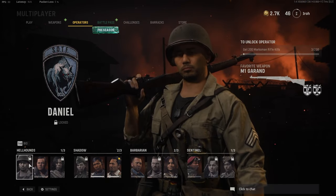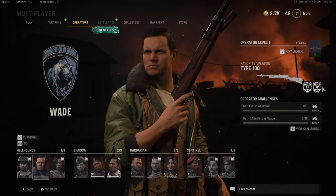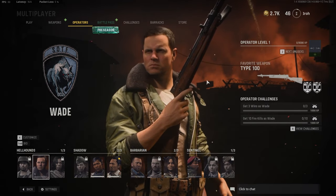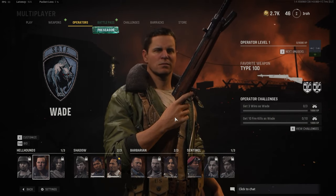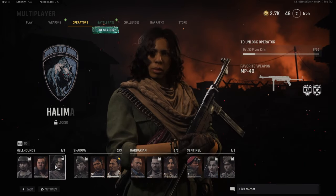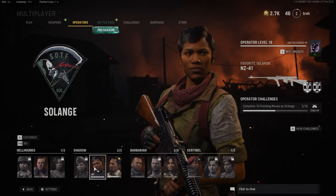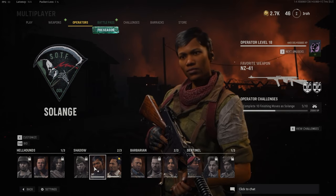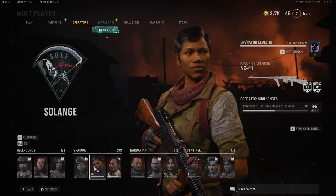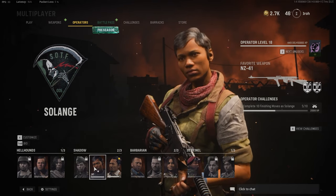Each operator has their favorite weapon. As you can see here for Wade, his is the Type 100, and you can see the little XP token icons. If you're using Wade and you're using the Type 100, you will get double XP for Wade the operator and for the Type 100. There are only 12 operators, so only 12 weapons with this benefit — an assortment including the M1 Garand, the Type 100, the MP40, and the Three Line Rifle if you're into quick scoping. So make sure you're using your operator's favorite weapon if you want to expedite the process of leveling up your operator the absolute fastest.